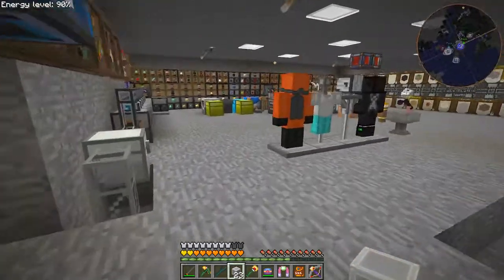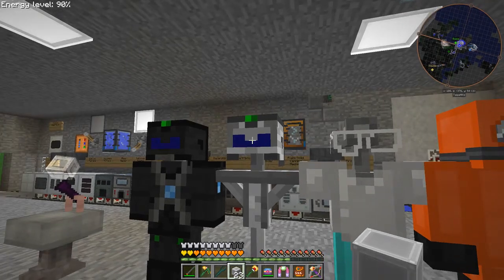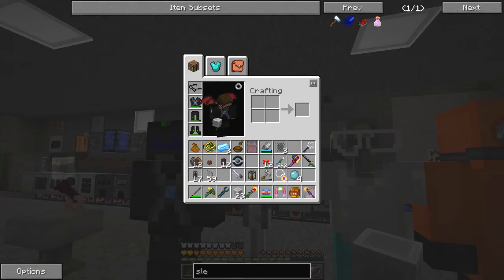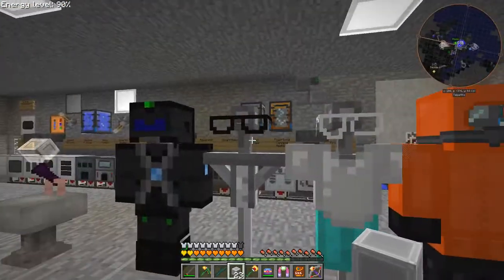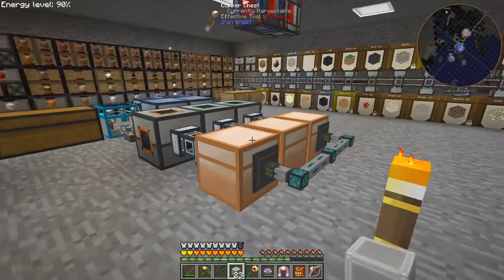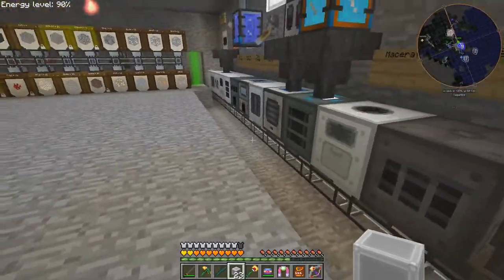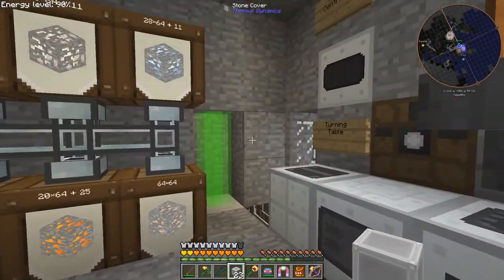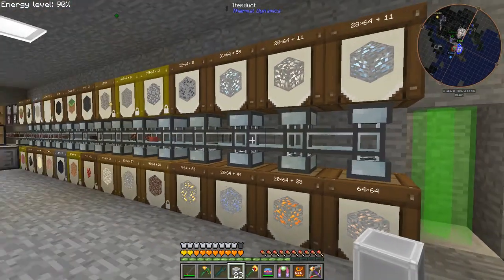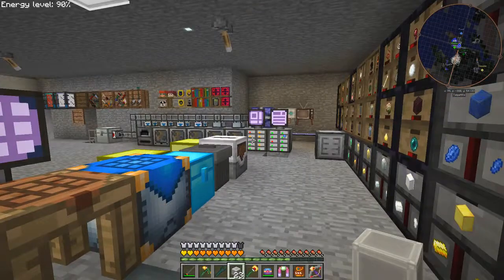What else has happened — I've been starting on the quantum armor and I managed to build the first bit, which is the helmet. Let me look at this better. Here we have the helmet. I've also added some more item ducts to extract everything out of these machines — it goes through here, up around here, and into this pipe, and basically ends up in the ME system which I've been expanding.